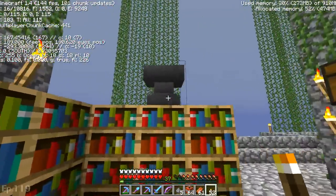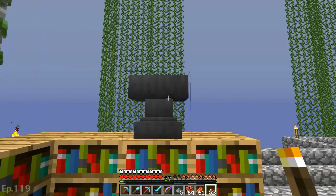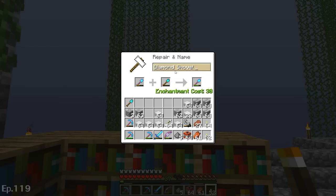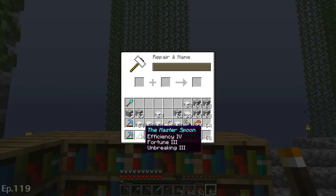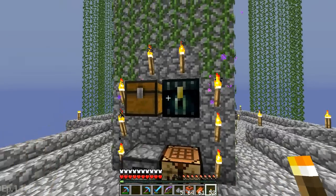I stuck an anvil up there. I've been playing around with the new snapshot and we've got a lot of stuff to talk about. First, let's look at the Sufficiency — Fortune III, Unbreaking III — this is a pretty nice shovel. We should call it 'the Master Spoon.' It costs 37 levels to repair, probably the best spoon I've got so far.